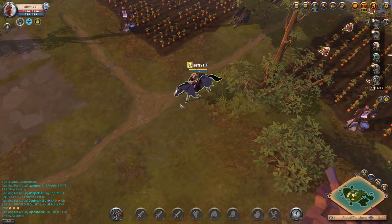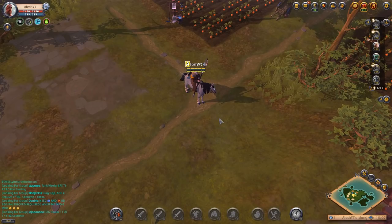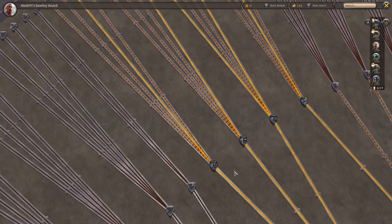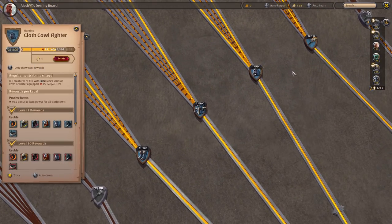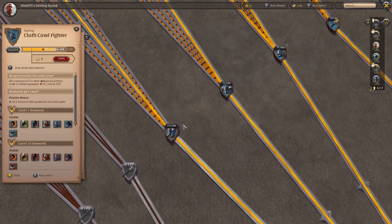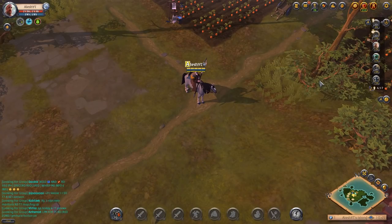Welcome back to episode 8 of our free-to-play to main account series. This episode we have a lot of things to get done. First things first, we need to get to tier 6, and that means a solid 9 levels to get to level 30 on all of our armor pieces and 8 more levels for our weapon. So that is the first thing we need to do.